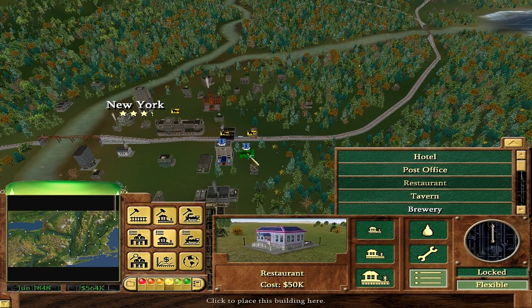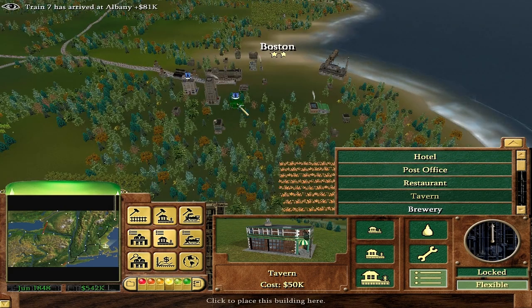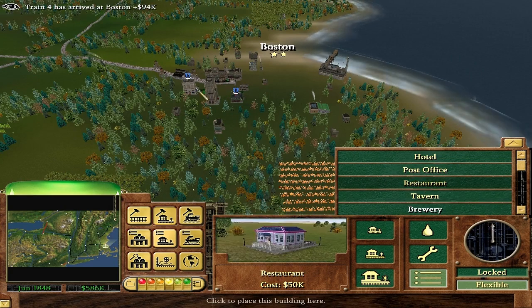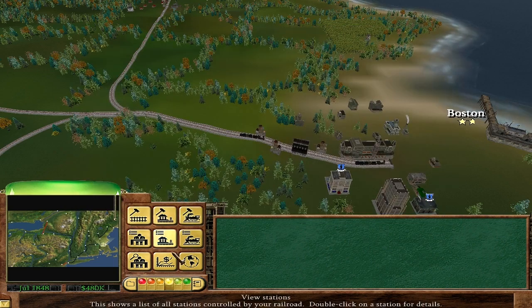I think I'll build a restaurant and maybe a tavern. In our big cities we'll own a restaurant, a hotel, and a tavern — because I want to. They're generally not the most profitable of buildings, but building those things is interesting. There you go — gold in California, Sutter's Mill. Lots of people want to go there, passenger traffic.